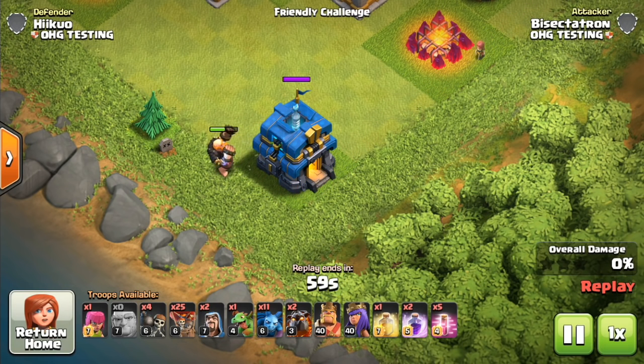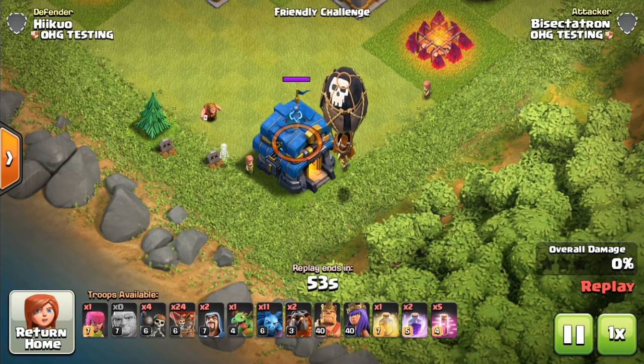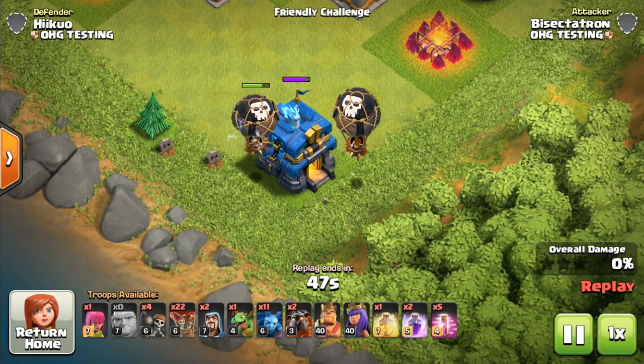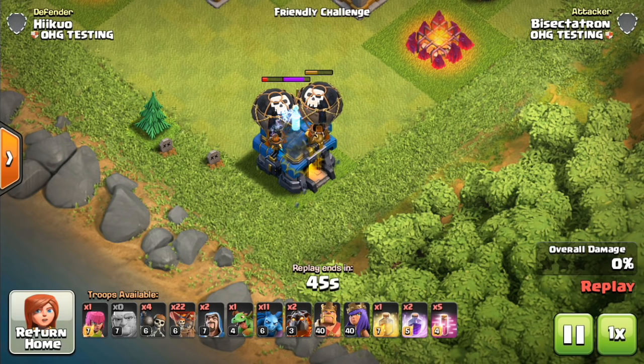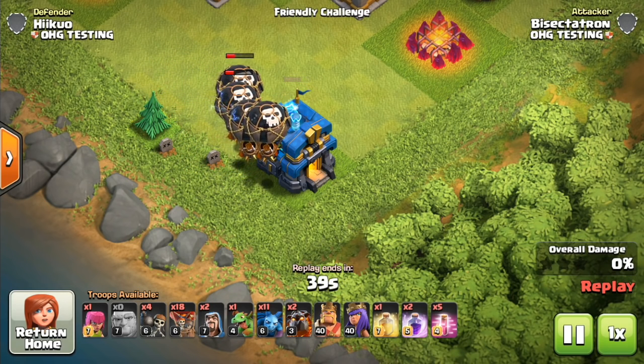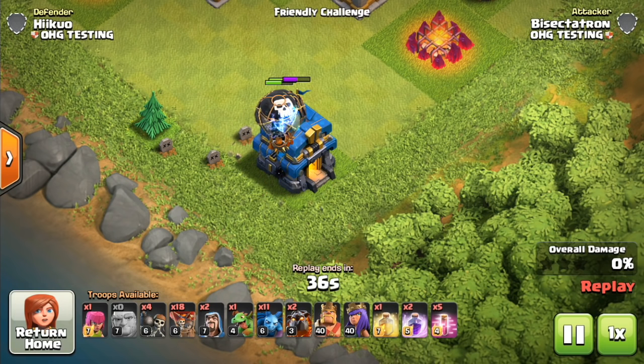You can see giants will target it like it's a defense, but it first has to be activated. So what activates it? If it takes any damage from a troop, that will activate it, including balloon crashes. Any type of damage to the Town Hall will activate it, as well as if 50% of the village is destroyed. Otherwise, it just sits there and it's left alone like a normal Town Hall.